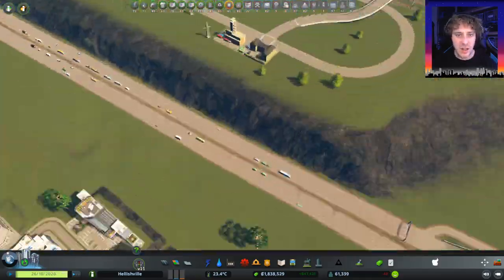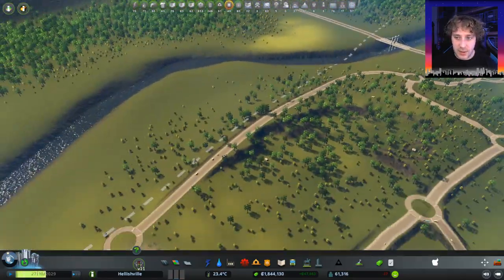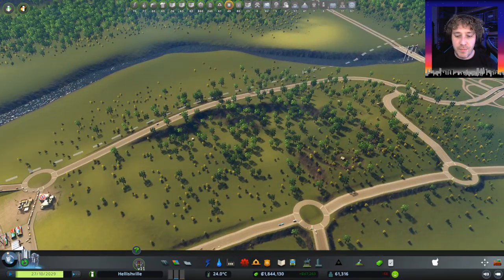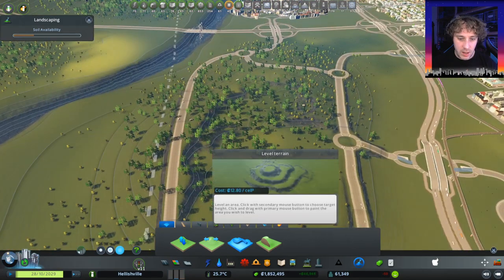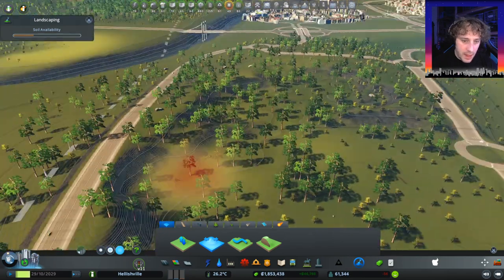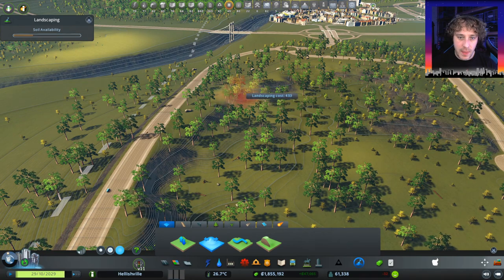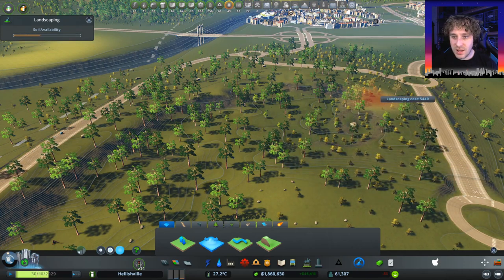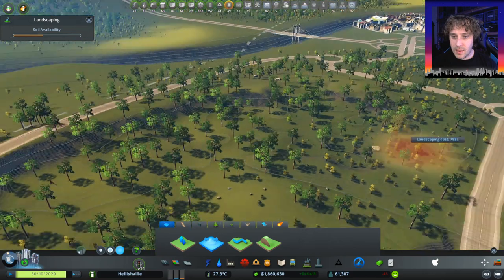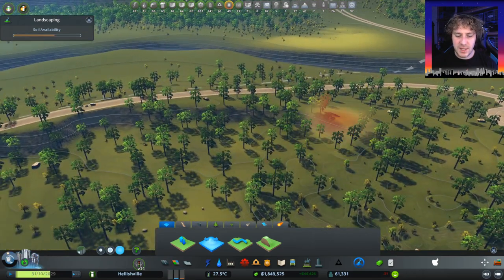Why have we got buildings on the outside there? Oh, it's fire and police — okay. So we need to sort out all the land around here. How are we going to do that? The big smooth tool, I think. Soften terrain. There we go. Oh my goodness, that's so slow. Level terrain? Ideally we want to kind of take an average and just kind of lower the high bits.